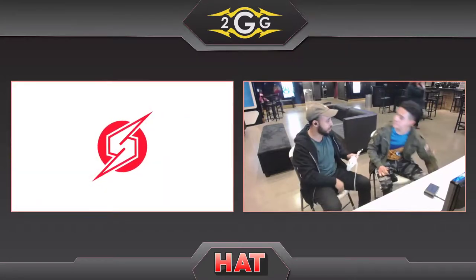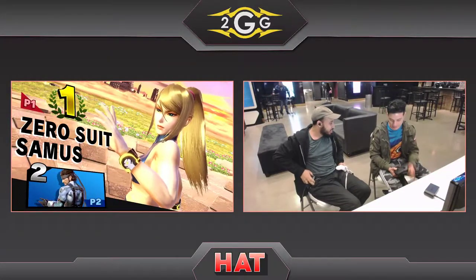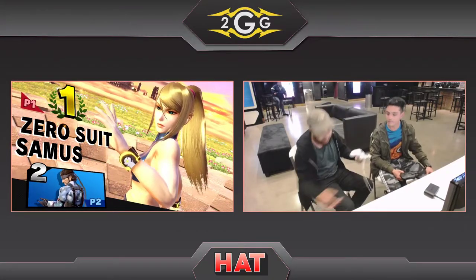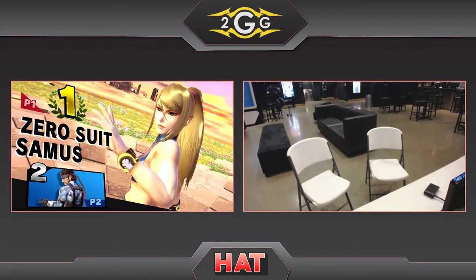And that's going to be the set. Jump Steady catching him with that flip kick to take the set, 2-0 over Rhodey. Very good games. Rhodey a little bit unfortunate — he missed and put out an F-smash game one, and that cost him the set. In game two, he just kind of DI'd that wrong, got caught off guard with the flip kick. With Jump Steady catching him — it's moments like that where you let your guard down that the best players strike.